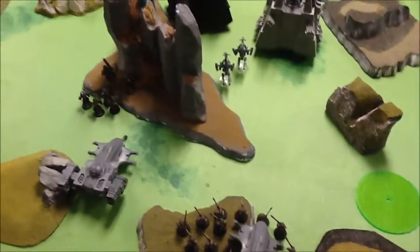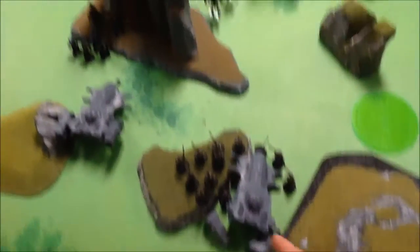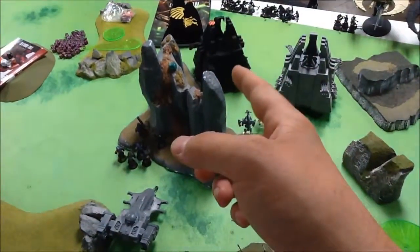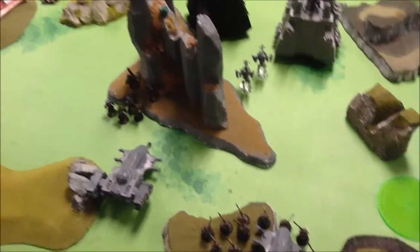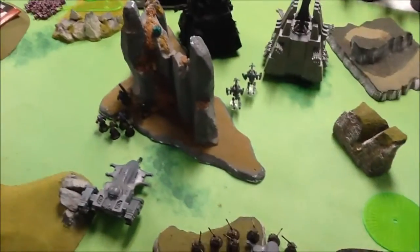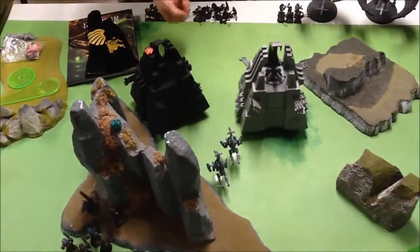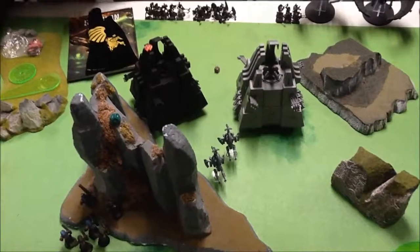At the end of turn one, Mason actually did get First Blood. He knocked out my Devilfish, and what I really did was the Skyray took off a hull point off the Monolith, and I killed one of his Jet Bikes. That's really it. Reanimation — it's going to be normally five-up, four-up because of the formation. He's still good, so you don't actually kill him. Dang it.